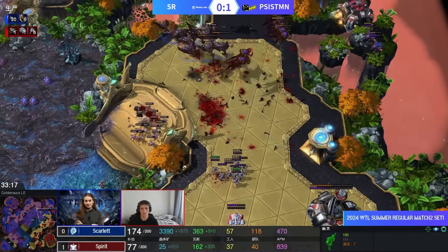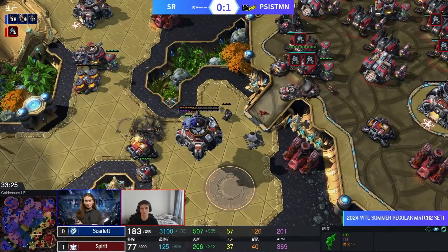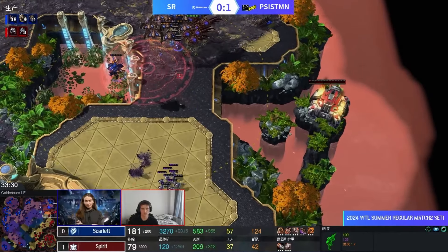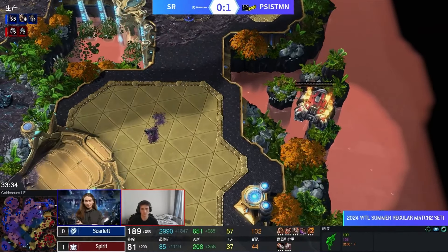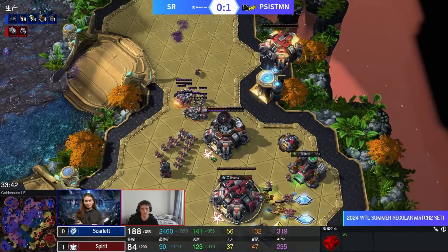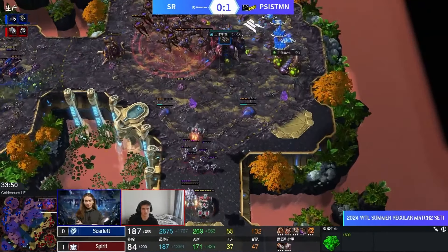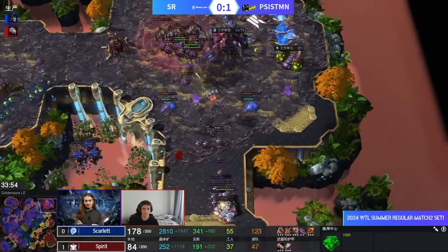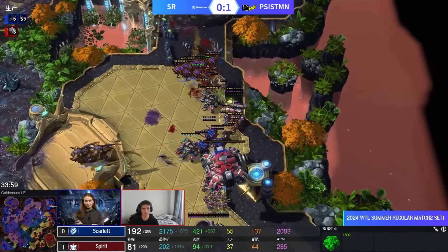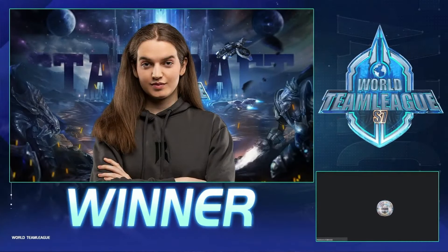I'm very surprised — I had not expected Spirit to go down. Having the late 2-2, the late 3-3, and then never getting vehicle or ship weapon upgrades cost him dearly. The command center is still flying back — Spirit still believes. But this game is absolutely over. GG gets called, and that is going to be it for us today. Thanks so much for watching — if you enjoyed this, don't forget to hit the like button, subscribe to the channel, and hopefully we'll see all of you next time. Bye bye.